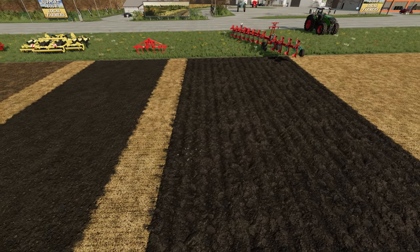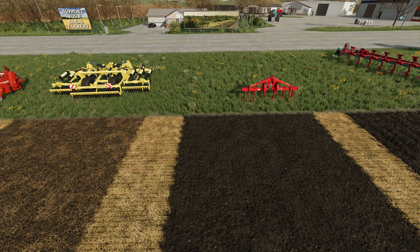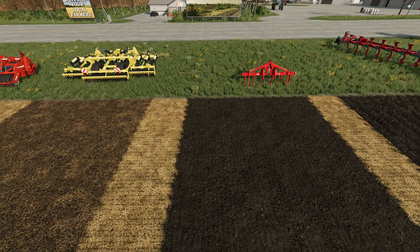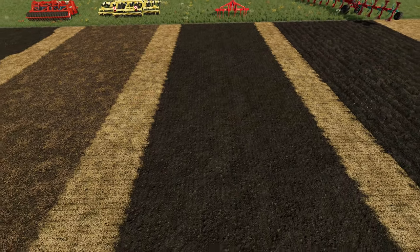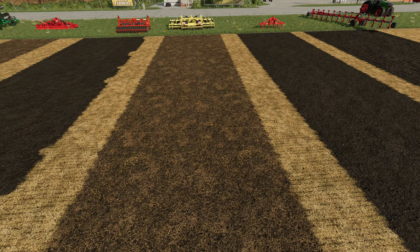Next we have two subsoilers, and this is where it gets a little interesting. The one on the right is a traditional one with the plows hanging down off the subsoiler, and the one on the left has the plows but then also behind it some rollers. What I've noticed is that the one on the right gave us a cultivated texture, whereas the one on the left, even though it is in the same category of subsoilers, gave us the stubble tillage texture. The one on the right does kick up rocks, but the stubble tillage texture does not have any rocks.